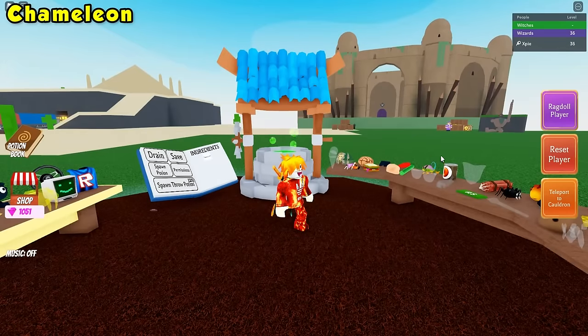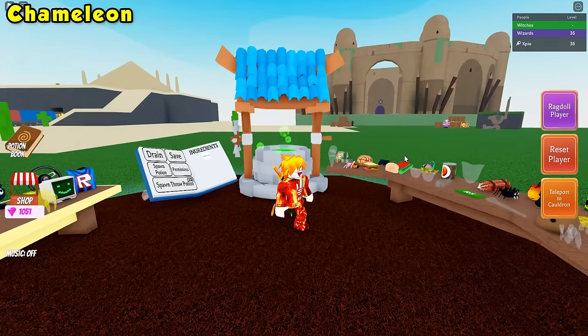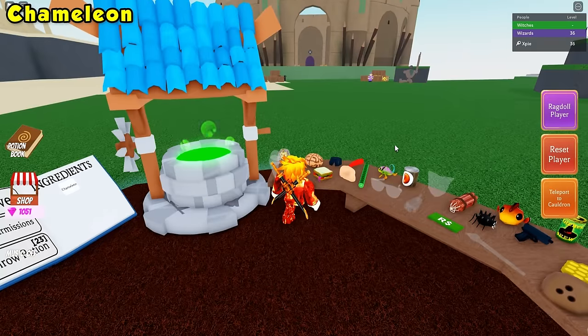For each ingredient, you'll need to teleport back to your cauldron and just drop it in, and then you should have it on your table.